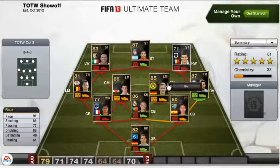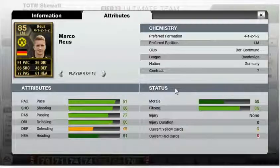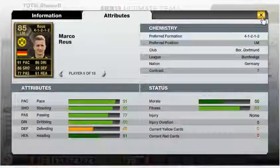The other centre mid is Marco Reus — absolutely fantastic player in this game, definitely a player to get. His standout stats are 91 pace, 86 shooting and 86 dribbling. He plays for Borussia Dortmund in the Bundesliga and is from Germany.